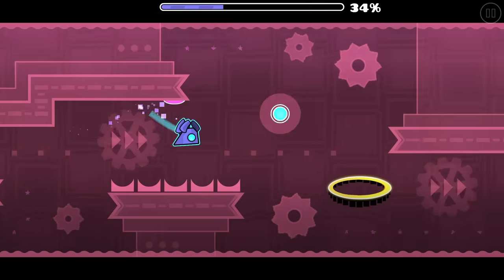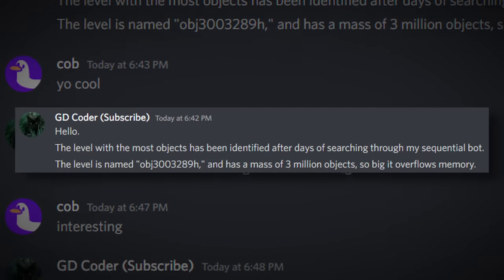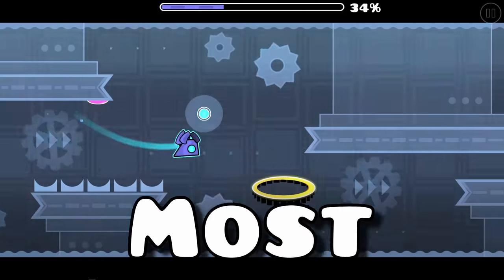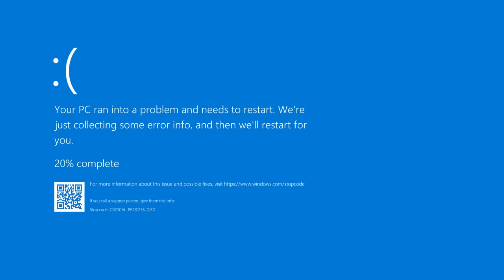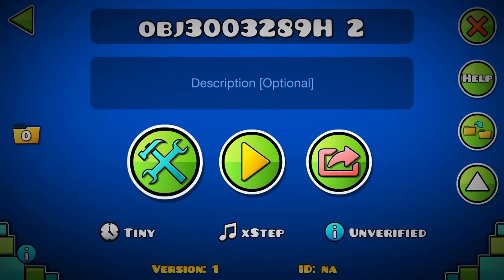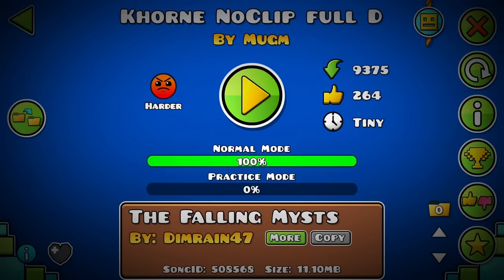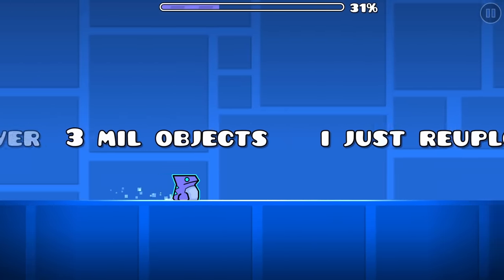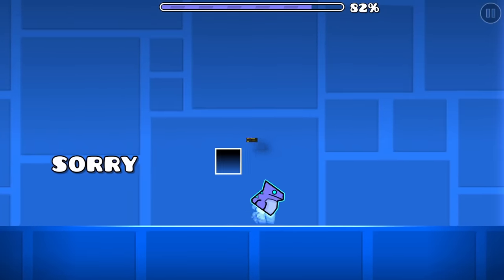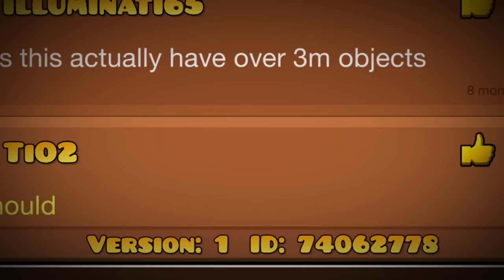I thought that level was the one with the most objects, but that's somehow not true. After talking with an experienced GD coder, I found out that the level with the most objects is actually called Object 3 Million. At 2.2 million I could still open the level somewhat, but with 3 million the game just immediately closes. I can't even open the editor with a 4 gigabyte patch. A level named Cronaclip4 had actually held the record before at 3 million objects, but the creator updated it to just 5 objects, wiping it off the leaderboard. The ID for Object 3 Million is actually over a year old, despite being fairly unknown.